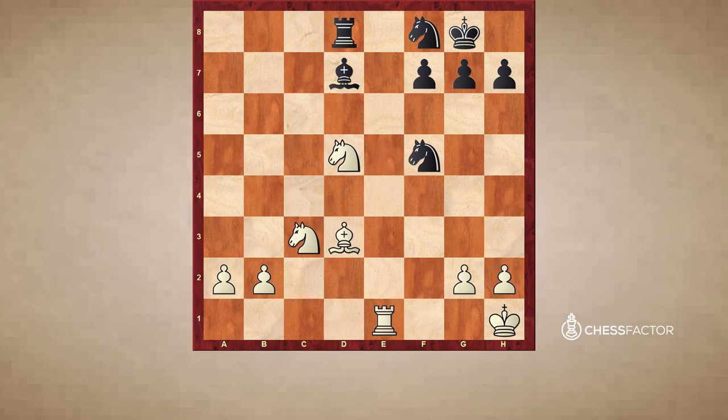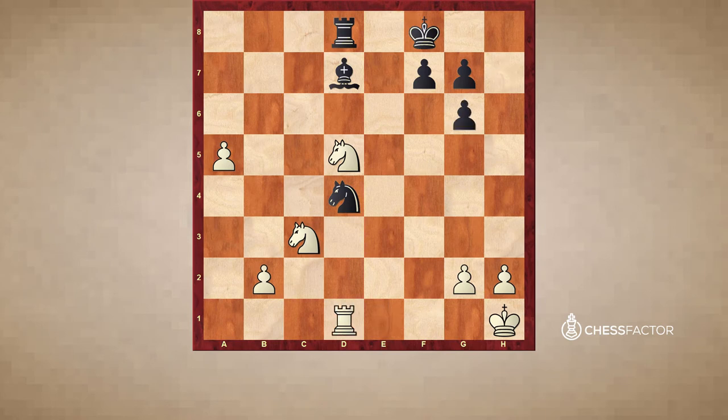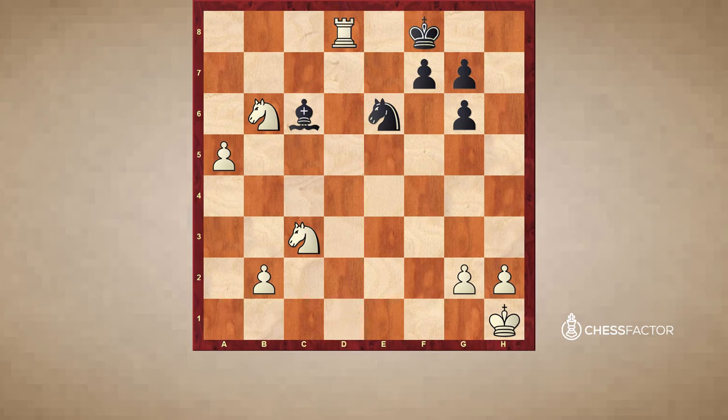White played Bd3, takes, takes, Ng6, and now he just pushes the pawn. Nd4, a5, Kf8, and he traded this knight. Then Rd1, wanting to trade off the bishop also. Nd6, Nb6, Bc6, takes, takes, b4. White is up a pawn, so he's happy with trades — especially having two very nice connected passed pawns. Knight comes in, b5, and black resigned because the pawns are going to be unstoppable and black will have to give up a piece. This bishop has no squares, and if he goes Bb7, a6 will just attack the bishop.